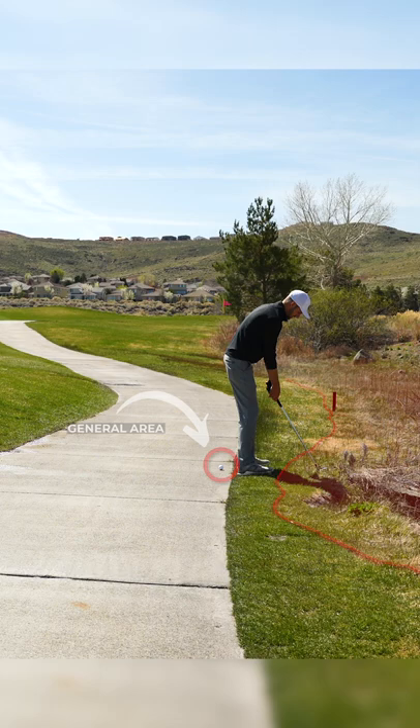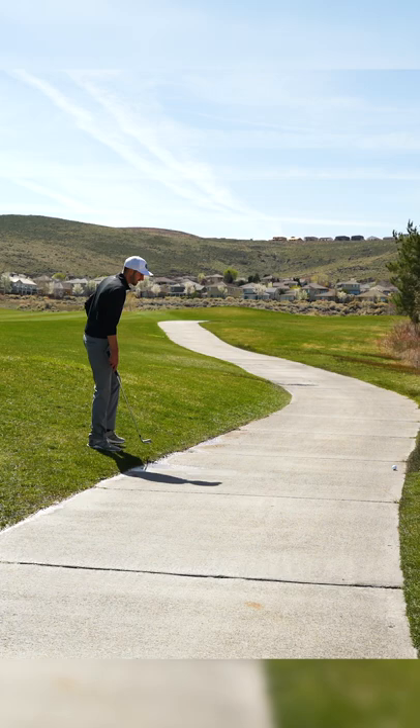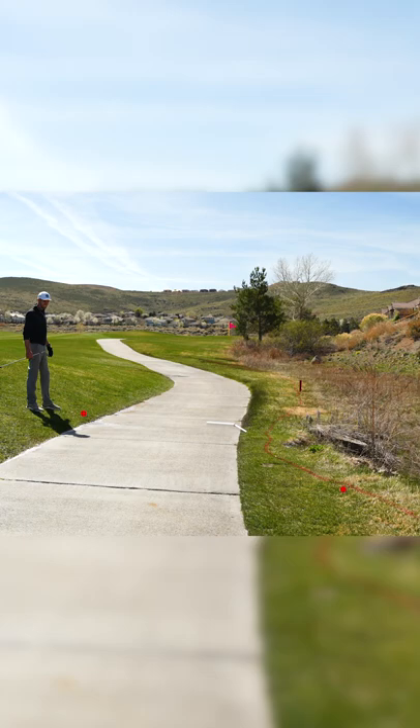It looks like there might be a spot further back, so I'm just going to work myself backwards until I find the nearest spot in the general area. This is still quite a ways from the ball, and there's a chance that the nearest spot might actually be on the left side of the path, so I'm going to check that out. As it turns out, the spot on the left of the path is closer than the spot on the right, which makes this spot my nearest point of complete relief.